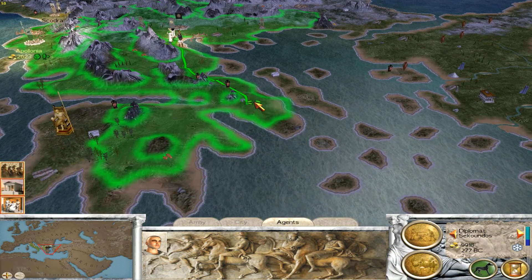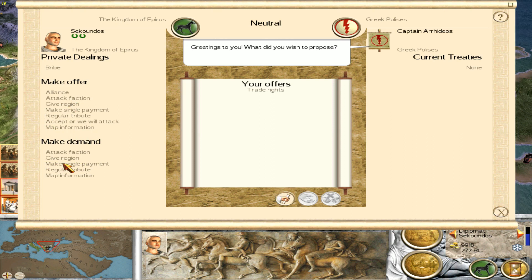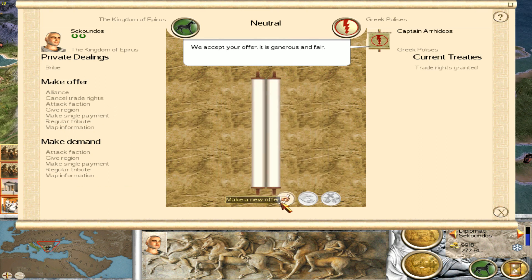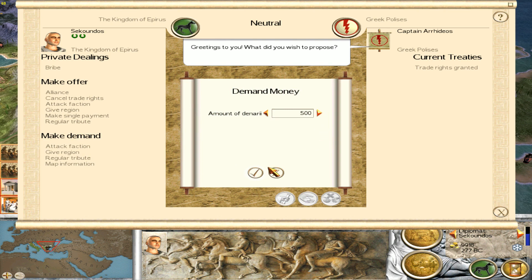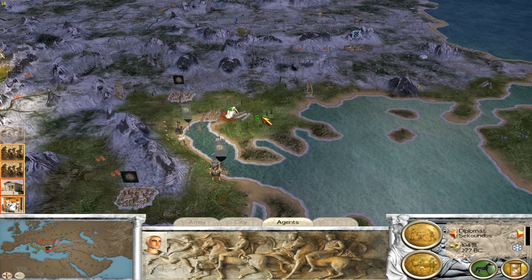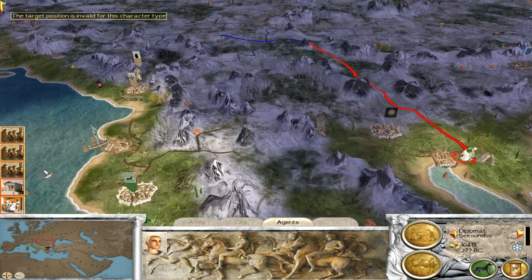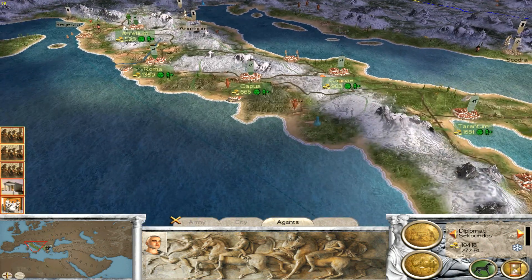Right, let's get the spy down and find the Greek poleis. Trade rights - make a single payment. I won't ask for too much, let's go 700. You want us to give you money? Nope - trade rights it is. Let's try map information - let's see if we can get 500 out of them. They've accepted, so we've got money out of them one way or another. That'll do for me. There's not a lot more the spy can get around here - send him up this way, don't know who's up there.